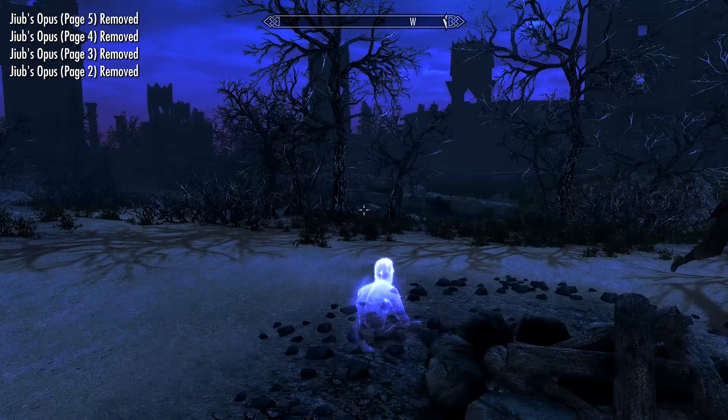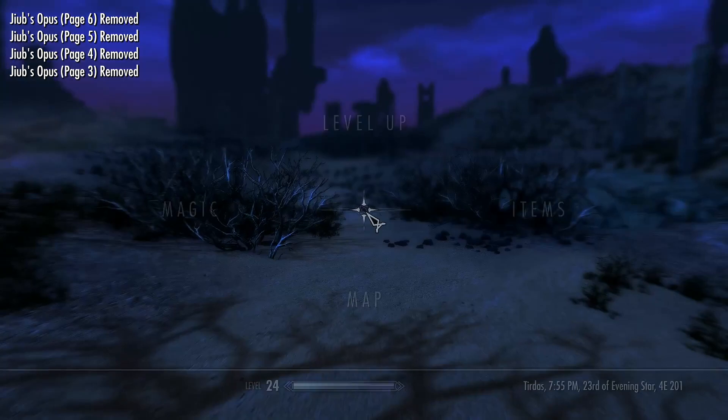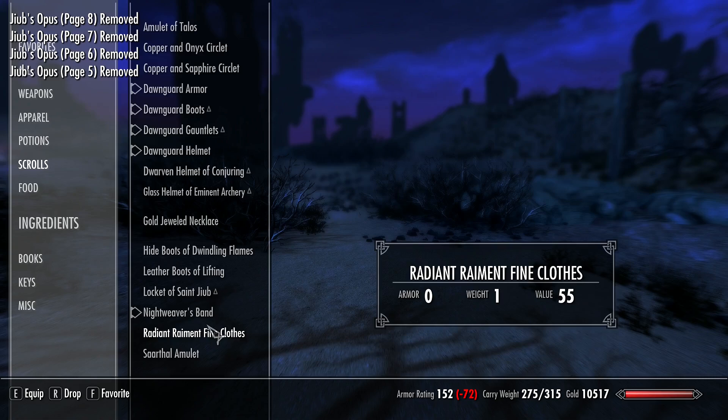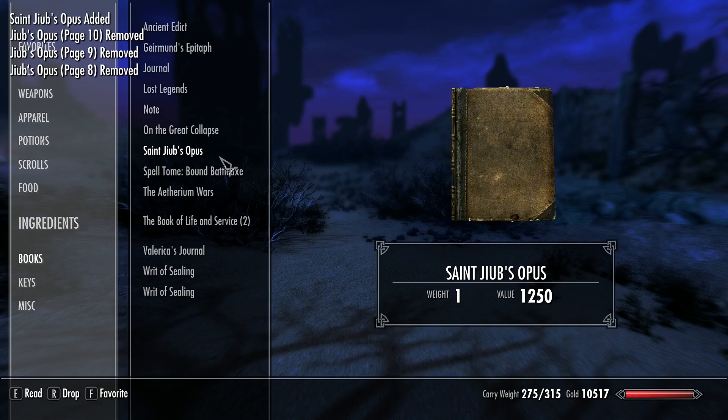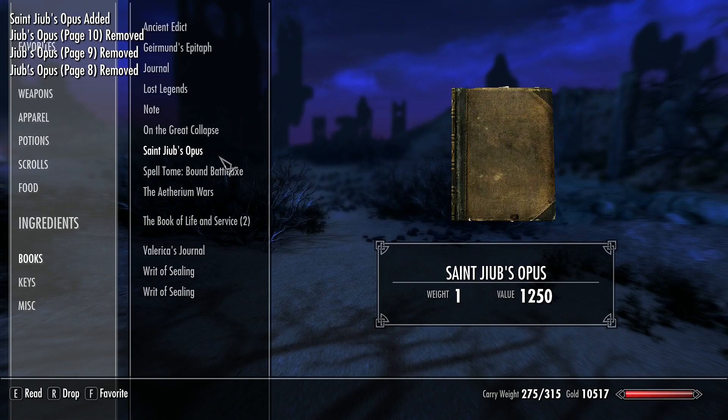Going to Apparel, you can see the Locket of Saint Jiub — it increases your carrying capacity by 50 points and your stamina by 50 points. You'll also get Saint Jiub's Opus, which is a combination of all the pages you just found. That's all I've got for you guys today. Thanks for watching — if this video helped you, please leave a like and subscribe to my channel and check out my other videos.